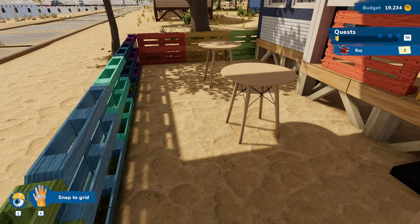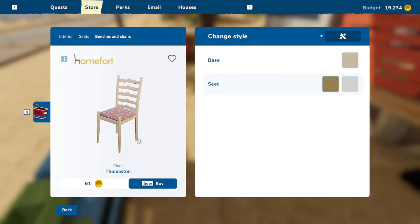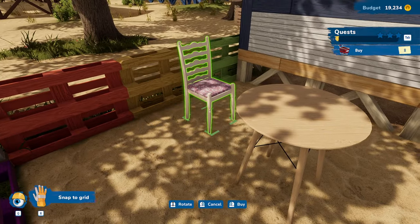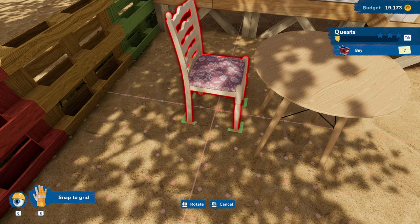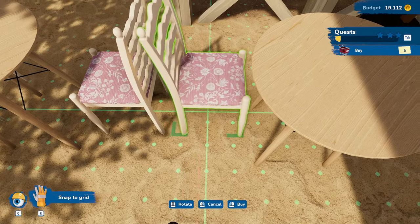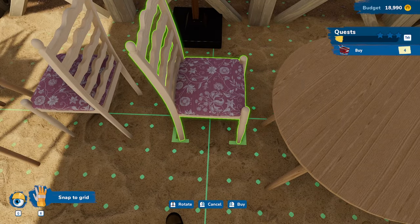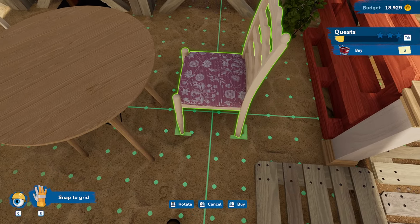We're going to go back to the store and get the chairs. It's nice that it always brings you right to what you need. We're going to set these up on both sides. One there — can I get it there? Yeah, I can. We're going to kind of put them, get these set up. One there, rotate this one, just all kinds of rotating going on. People are going to get all up in each other's way, and that's fine. All the chairs, all the tables.